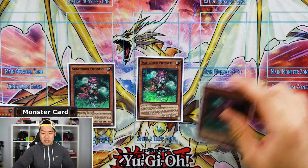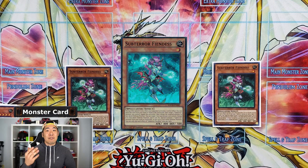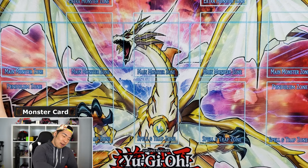Next we have triple Subterror Fiendess. Fiendess is your negator — if you have a Subterror on the field that's flipped face-up, you can activate Fiendess from your hand to target your Subterror, flip it face-down, and negate. It's basically an omni-negate — a negate-all.